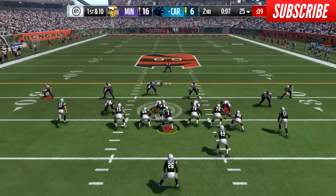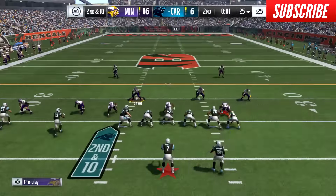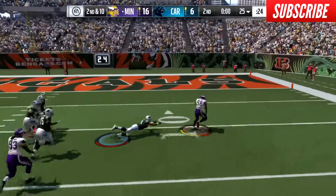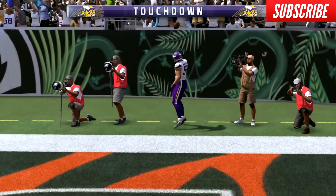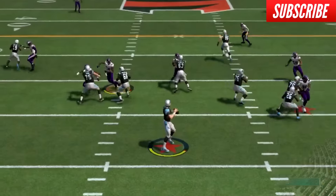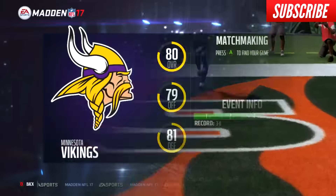With 7 seconds left in the half, my opponent tries play action with Elway who gets crushed and sails it incomplete. One second left — he tries again, but it's a fumble, scooped up by Maualuga who gets back on his feet for a touchdown. Don't be careless with your quarterback this year — he's going to get sacked more and fumble more if you're focused on throwing deep all the time. My opponent quits. I get my third victory. That was Melvin Ingram with the sack and Ray Maualuga who scored. That makes me 3-0 with this team.